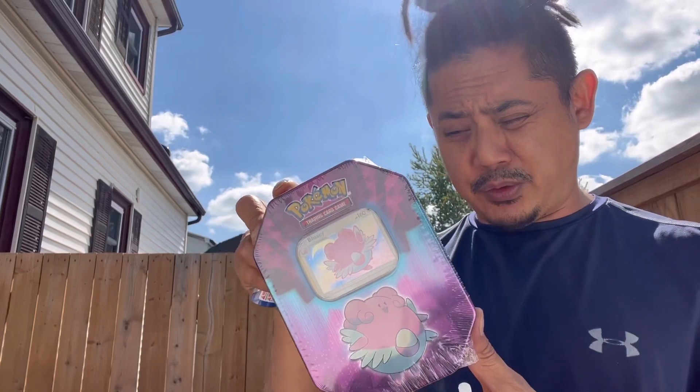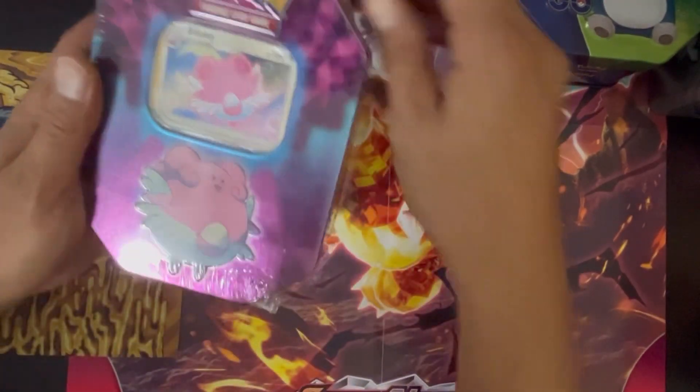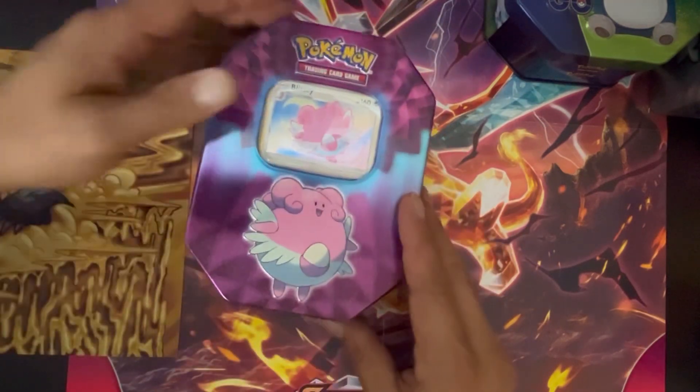Alright, go broke family, we're going to do another episode of Hit It and Rip It. Today we're going to rip a Blissey tin found at Walmart. This is a Pokemon Go one, to be honest — it was at Walmart for like 19 bucks. It's pretty cheap, not that bad, not the worst I've seen, not the best I've seen.